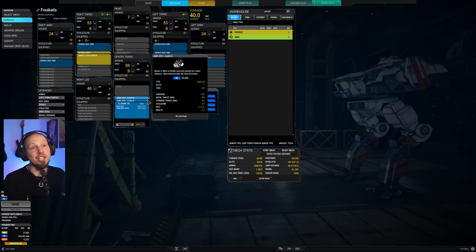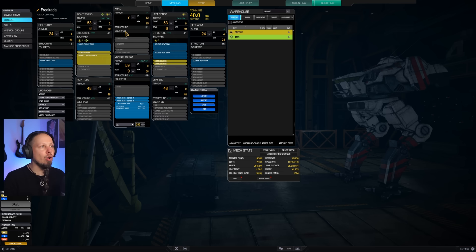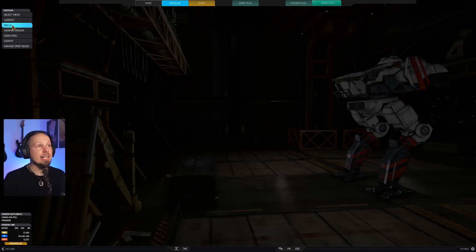The jump jets are a tool to get up to high ground when needed — not something I'm building around. Other than that, almost max armor. We shave a little from the arms, but nothing from the legs because a lot of people shoot the legs of Cicadas, so we want to keep that protection.